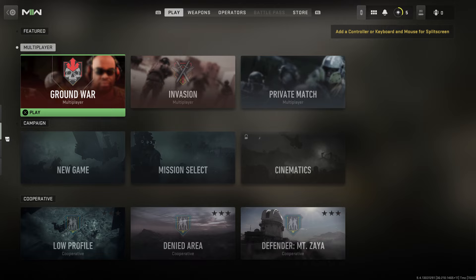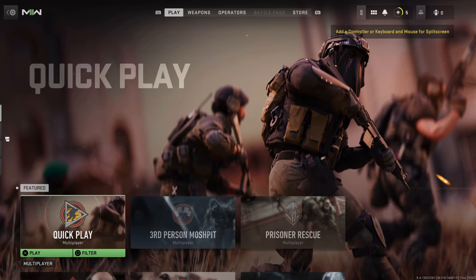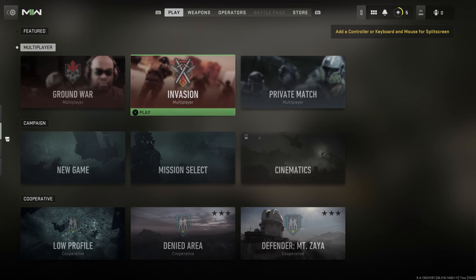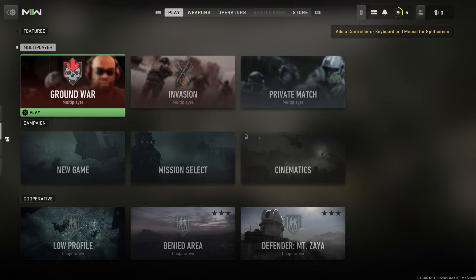I used to do that in the good old days with Modern Warfare and Modern Warfare 2 back in like 2010 or whatever it was. And the way to do it looks weird because of how they have it set up — if you look, they have like a featured section with three items and you're like, where's Search and Destroy, where are these other things? There's like a filter here on how you do it.